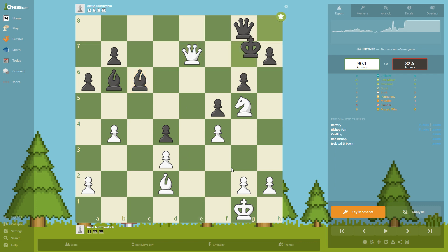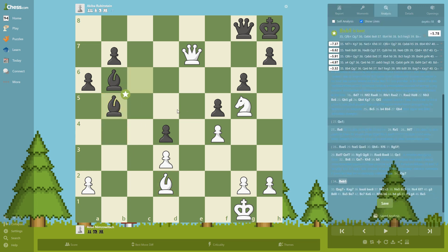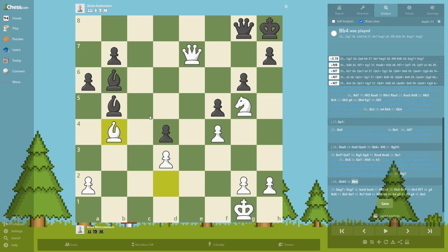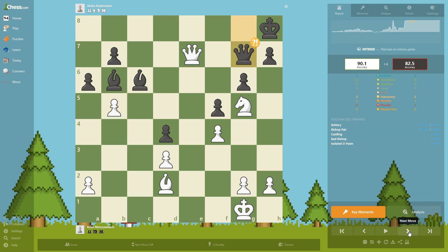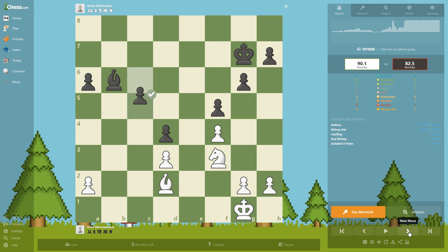Bishop c6, queen e7, and now one more beautiful move involving piece activation — b5. This bishop's ideal square would be e5, which would be checkmate. That's why we're activating it here. If Black took, White goes for this and Black can do pretty much nothing. Black decided to sacrifice the piece, but after the exchanges it is just a matter of technique.